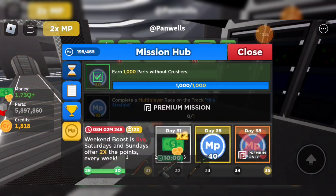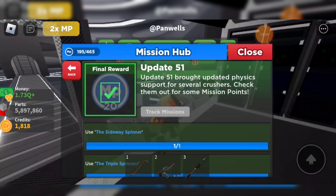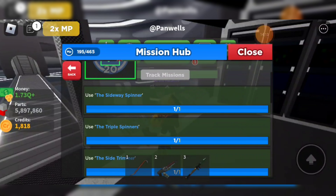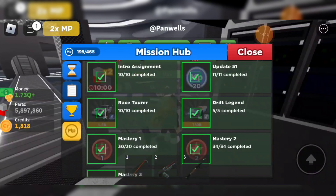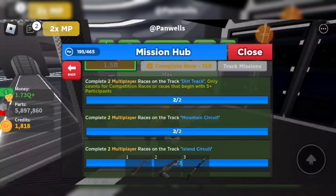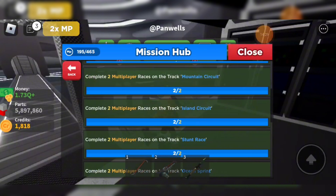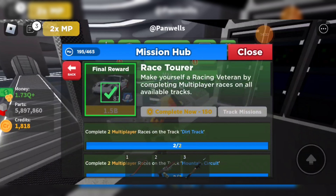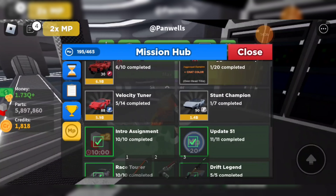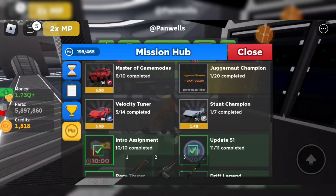They probably won't have the Update 51 thing forever - they're probably gonna get rid of it soon. So you might want to get 20 mission points while you can, just literally using the crushers, it's that easy. Then this one - it was broken when I did it so you only need two people, but it does save with five people. I don't know if you do need to do it with five. Do those ones now because they probably won't be there forever.